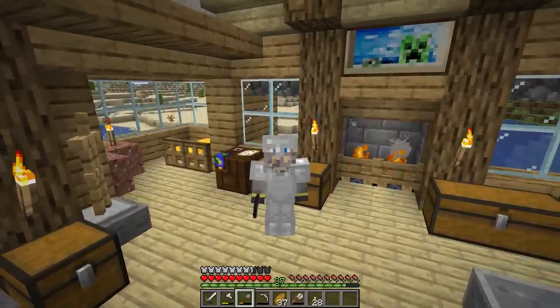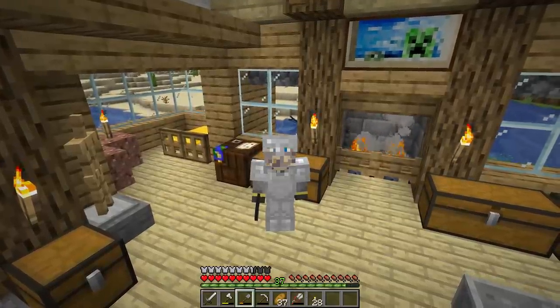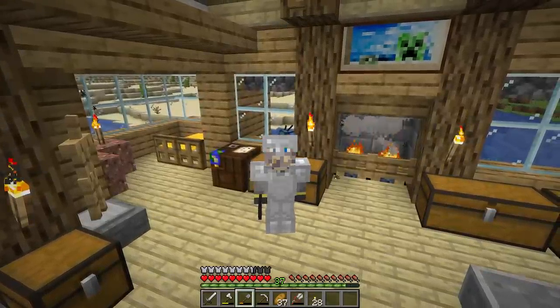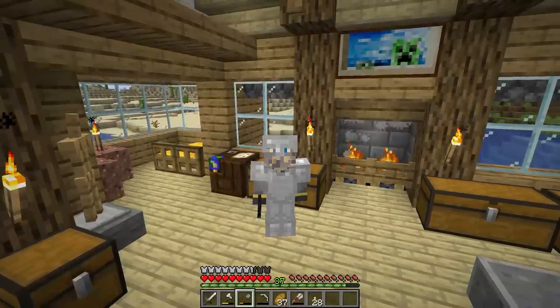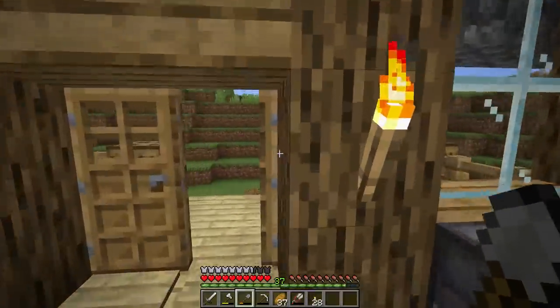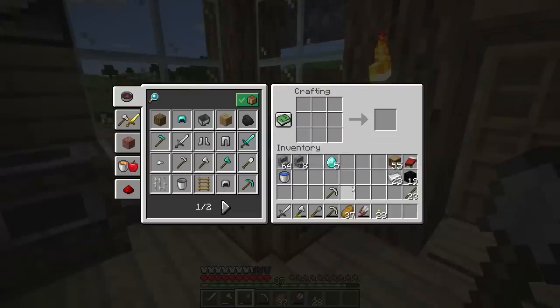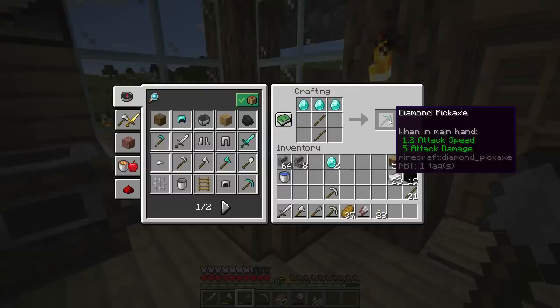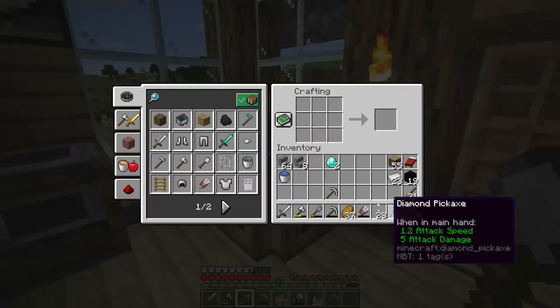We're not going to list every single enchantment and define it — that would be really boring. We're just going to talk about the enchantments as we get them. What we are going to talk about is how you should get started with enchanting. Before enchanting, you're going to need to get your hands on five things — five shiny blue things — five diamonds. Three of those diamonds are going to go to your very first diamond pickaxe — this is a big moment.